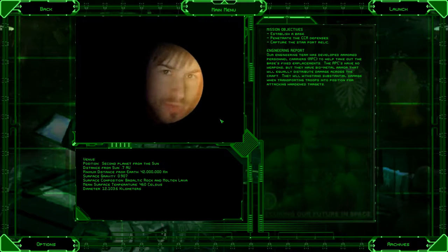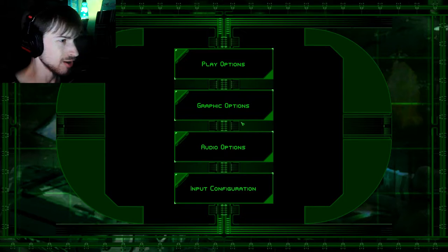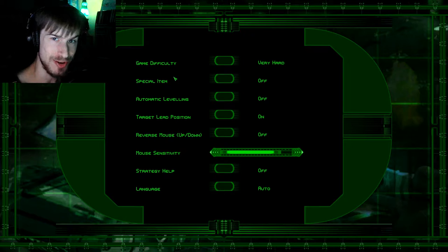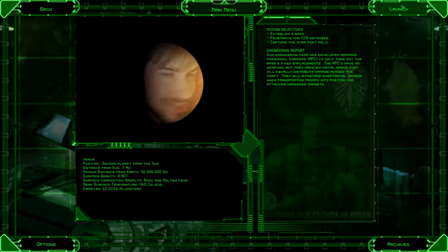Hey guys, CS here, and welcome back to more Battlezone 98 Redux. We are about to play NSDF Mission 7, called A Nasty Surprise. It is one of my favorite missions in the entire game. The objectives for this mission are: establish a base, penetrate the CCA defenses, and capture the starport relic. This is going to be kind of an all-out war mission, so I'm really excited. I'm going to set the game difficulty to very hard. Let's just see how we do.